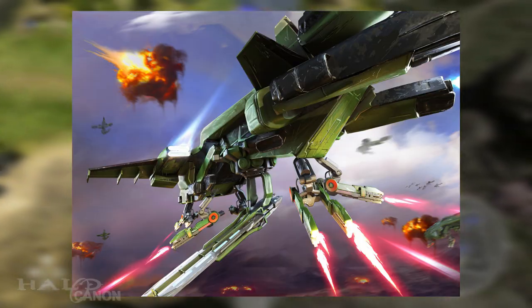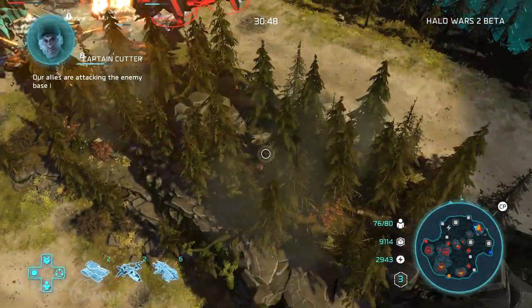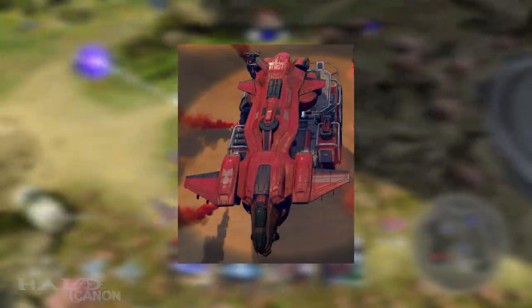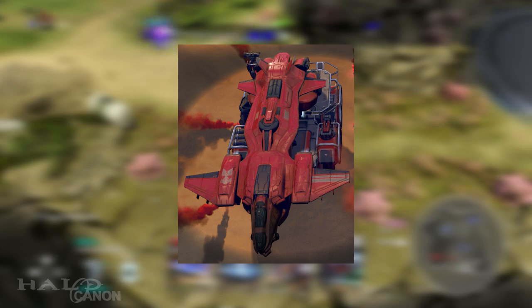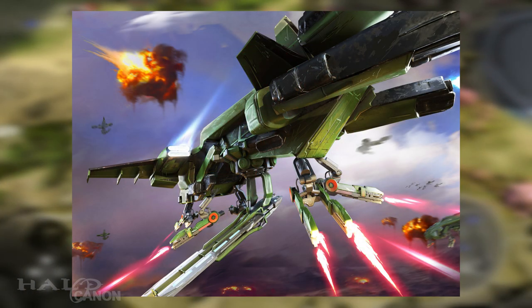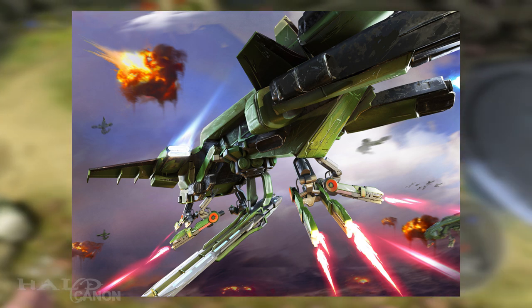As some noticed during the first beta, while the default Pelican uses the classic D-77 TC design, a Condor is what is used to bring in the main bases and it uses the D-79 chassis seen in the 343 games. Here we see one modified, in an unofficial manner, to utilize multiple Spartan laser attachments and a mini-MAC. I can't imagine what the kick must be like.